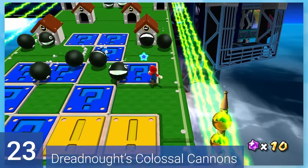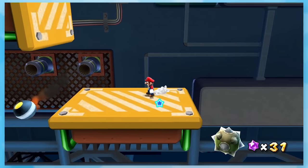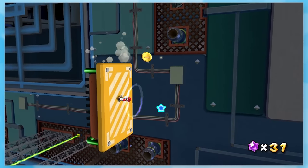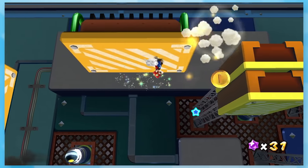23: Dreadnought's Colossal Cannons. Not only are there cannons, but there's wonky controls as well. As you move across the level, you'll start to flip to the side and upside down, which changes how you move. This alone makes the level difficult — it can be hard to tell which direction to go in without falling off.